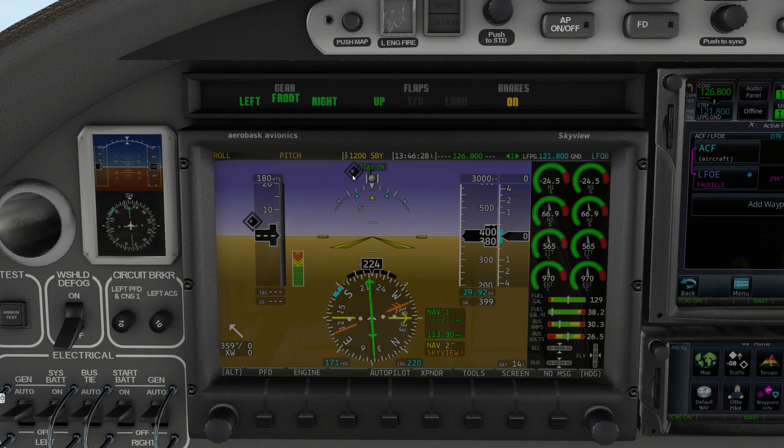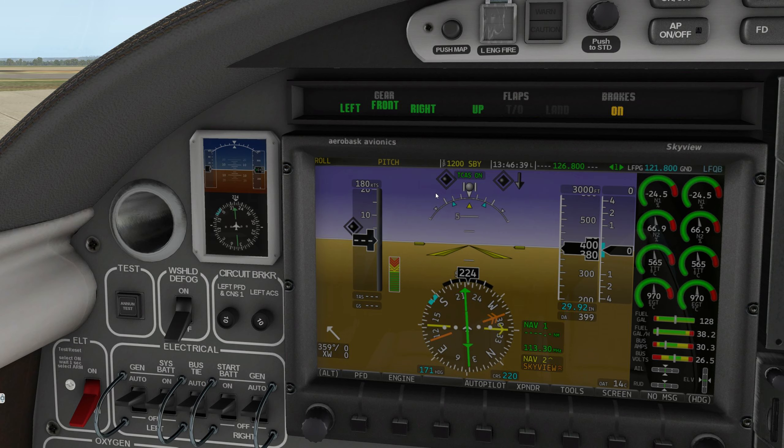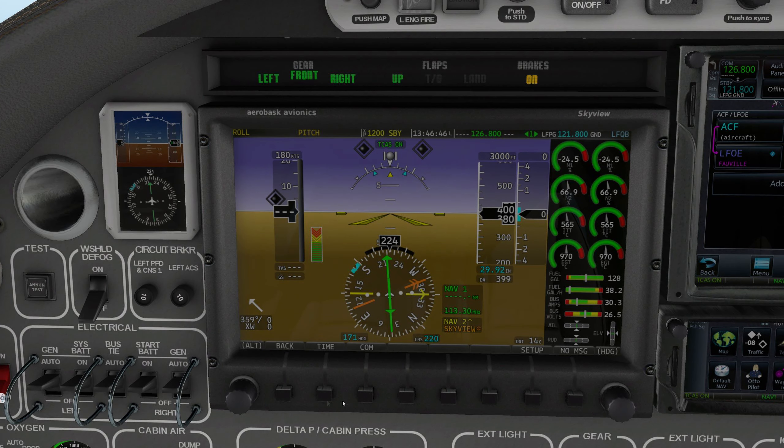Check engine gauges — they're good. Left and right generators on. GPU disconnect. Trim set — we'll bring it down a little bit. I don't remember this obviously; with the new version of X-Plane things are turned on that weren't before. I don't know what any of that is — is that TCAS? I wonder if that's my TCAS telling me there's stuff there. Let me find TCAS and turn it off — there it is. TCAS off. Now flaps to takeoff, we've got a taxi.